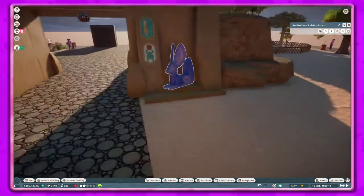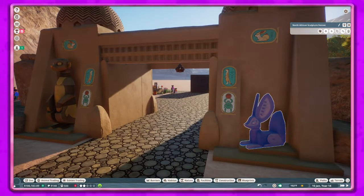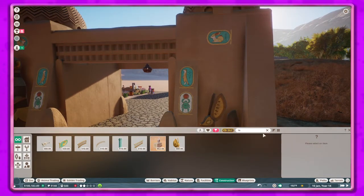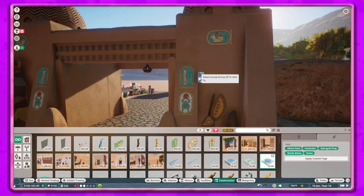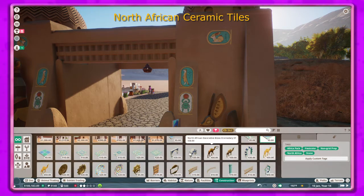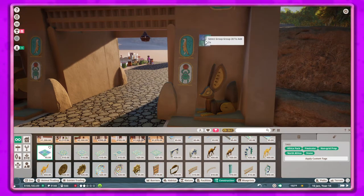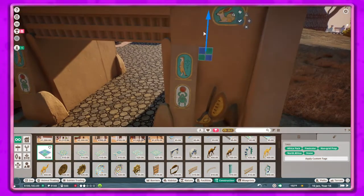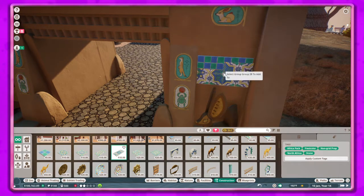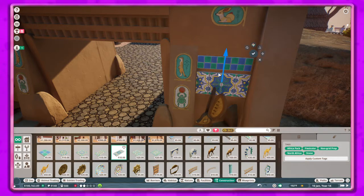Now I'm looking at it thinking it really needs some kind of a backdrop, so this is where I go in and try to find some of the African-style tiles that we got and do a little bit of a mosaic behind here. I think it turns out pretty good. I cut out most of it — I don't want to keep a lot of this stuff in because it's kind of repetitive.